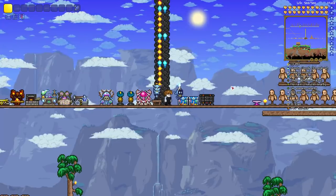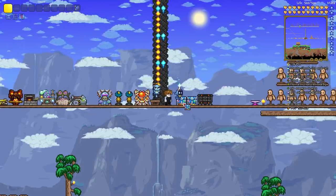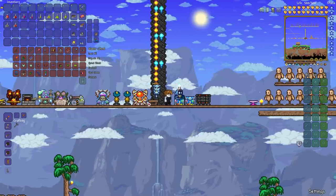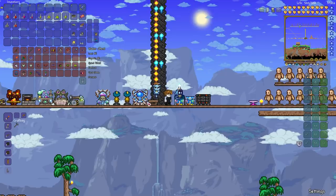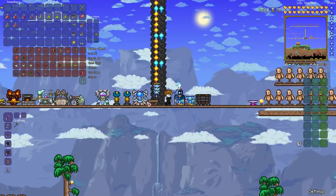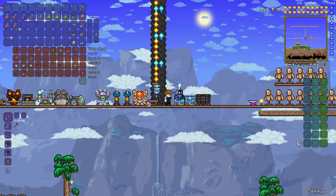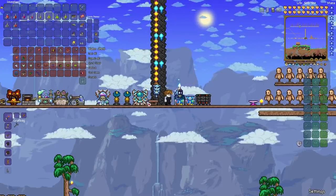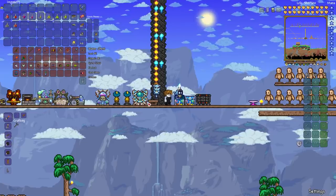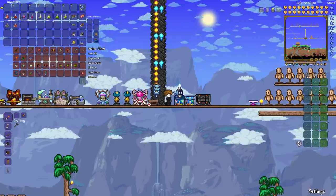Let's start with pre-hardmode. Early in the game, the wood and ore-based armors are not class specific, of course. My recommendation, as always, is to get to at least silver or tungsten tier armor. It's very optional whether you want to go to gold or platinum, and particularly for Magic, because you do have some other armors specific for the Mage class fairly early on.